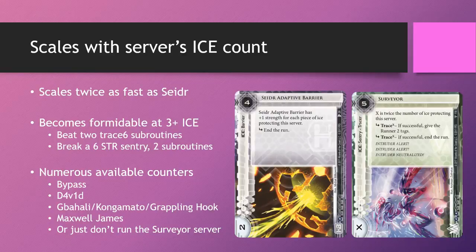The runner can also simply choose to ignore Surveyor's server. If you are putting lots of ice on the Surveyor's server, they simply run the other servers and typically win off centrals anyway. Those are the weaknesses of Surveyor, but in a deck that attempts to stack lots of ice, Surveyor is a very fine complement to Seder Adaptive Barrier.